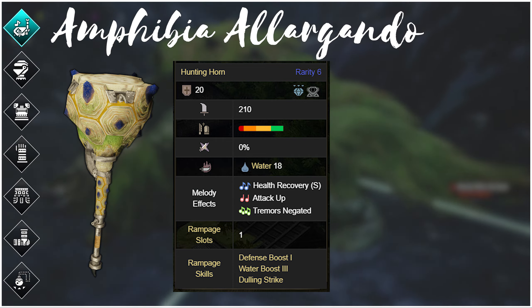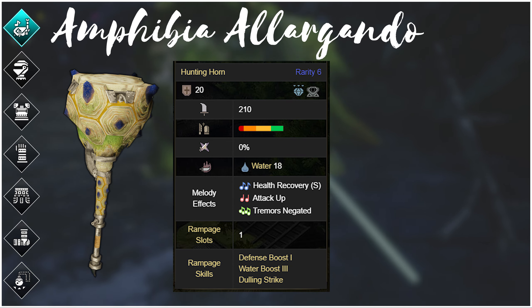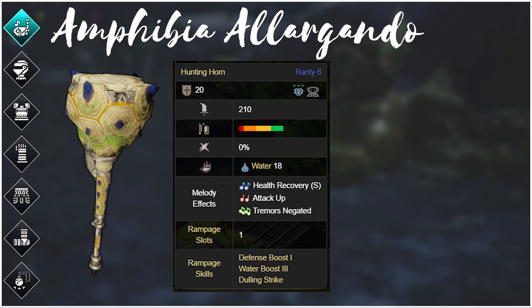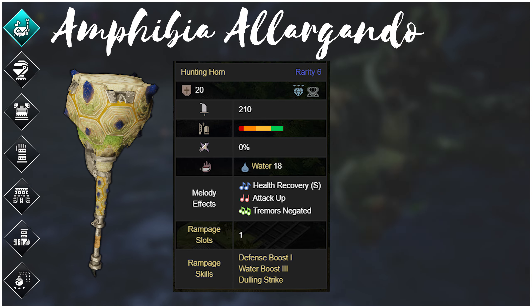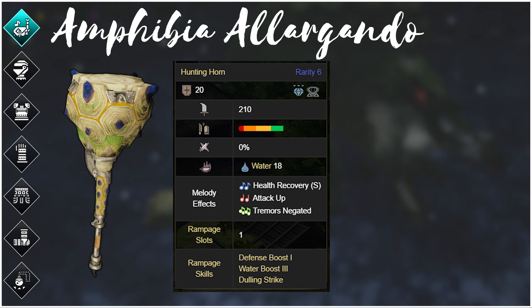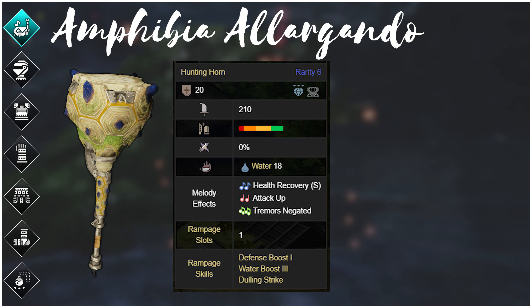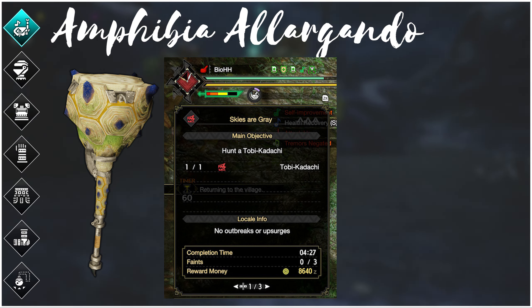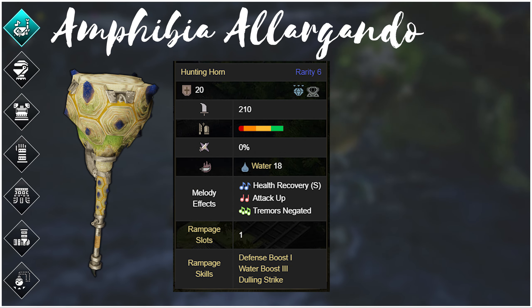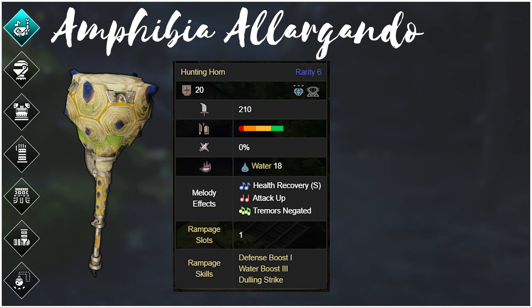The Amphibia Alegondo fills a niche role of being able to efficiently use a Bludgeoner set in Rise. In its final upgrade it has 210 raw, large amounts of green sharpness, attack up, and a level 2 decoration slot — overall a better version of the Native's Horn. It can be used in a high-crit Bludgeoner set or the meta Dragonheart set, but because of its stats it does fall behind compared to the Rampage and Tigrex hunting horns. Hunting horn aficionados have shown that, much like the Basil horn, it can still keep up in the Rampage meta in certain matchups — in this case against a Water-weak Tobi-Kadachi. Its Master Rank upgrades could still make it a great hunting horn if it gets decent stat upgrades.